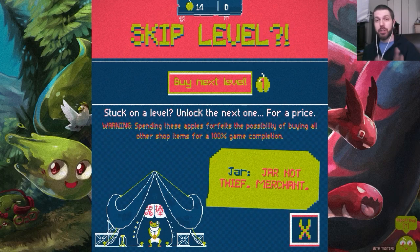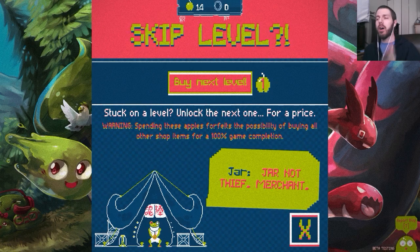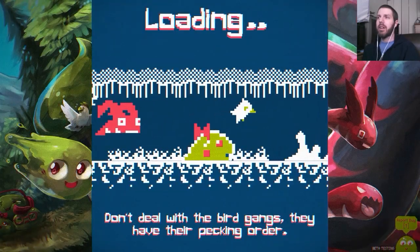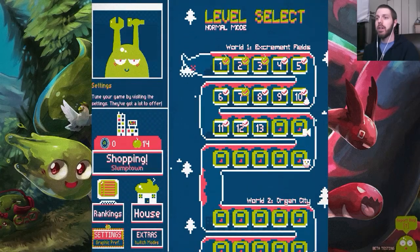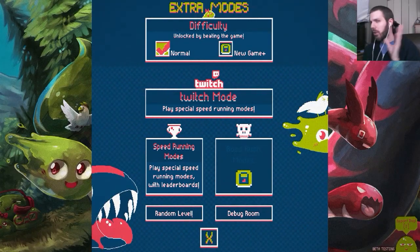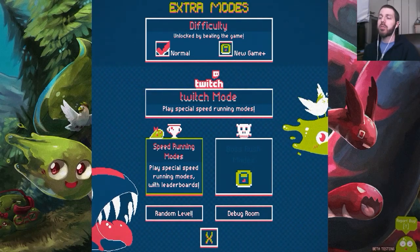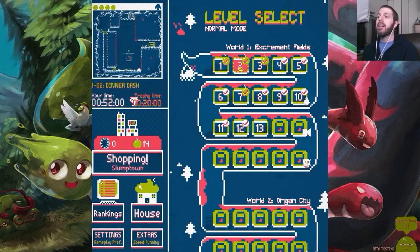You have the option to buy the next level if you're stuck, though it warns you that you won't be able to get 100% completion. In the extras, there's a New Game Plus — this game is supposed to have 100 stages, and New Game Plus adds another 100 stages. There's also some kind of Twitch speedrun mode and eventually a boss rush mode, though I haven't reached any bosses yet.